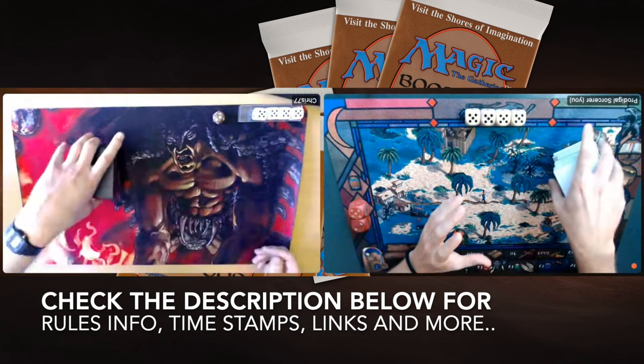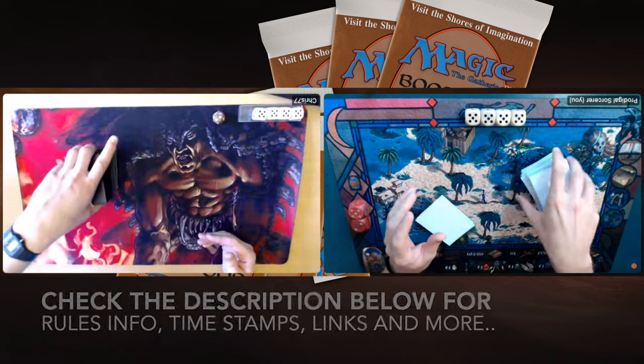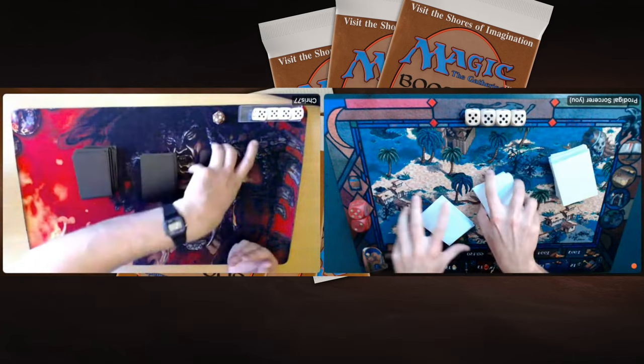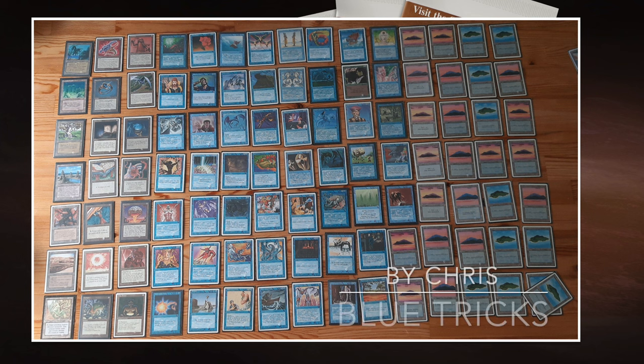Now that you're fully informed, I'm going to start with the deck techs — and I'm actually going to start with the deck of my opponent today. Let's take a look at the deck of Chris. And here we see it: this is Mono Blue, and I have to say it looks so nice. I love it.